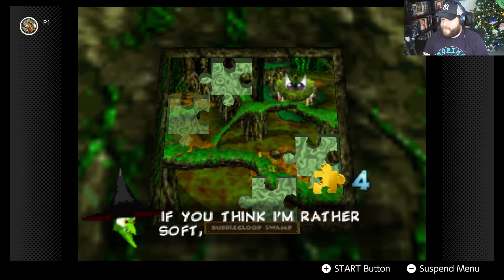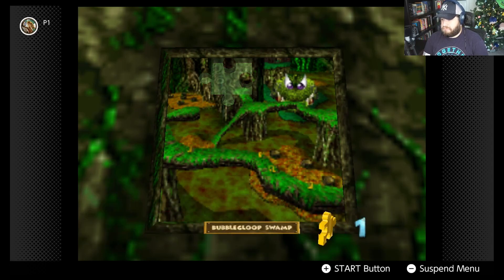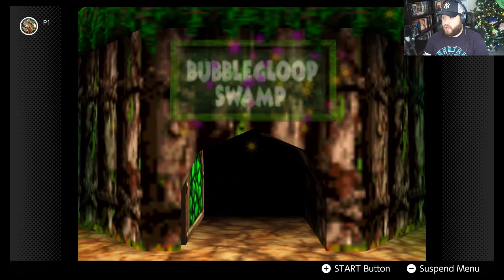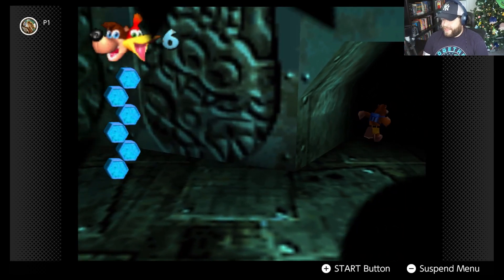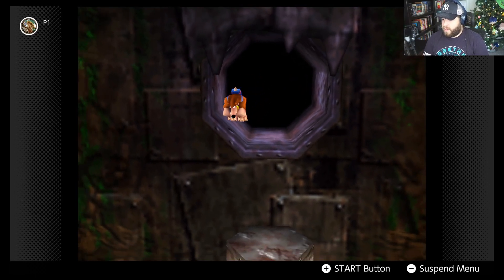We unlock Bubble Gloop Swamp. There wasn't really anything else in there outside of using the rest of our jiggies from the first stage to unlock another world door.